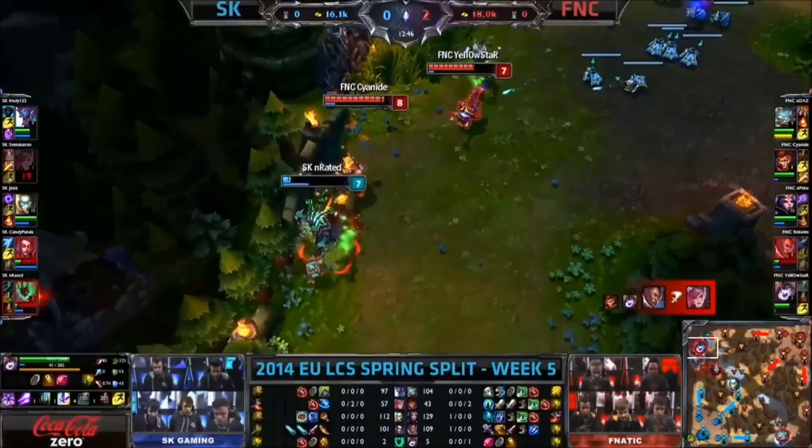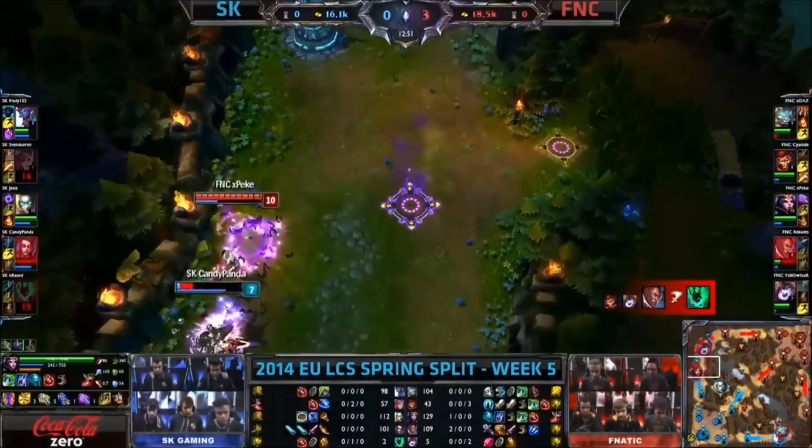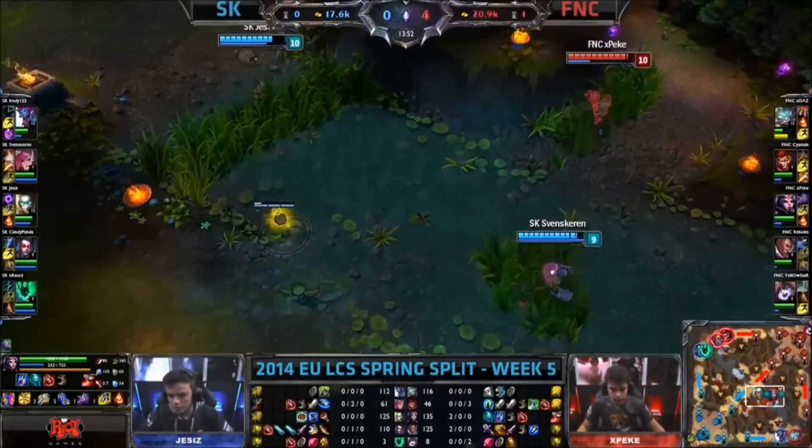But is he going to get him away from it? Cyanide putting out lots of damage — a double kill. Max Rage there. And now Peke comes in. Candy Panda's dead. What a whitewash fight for Fnatic.